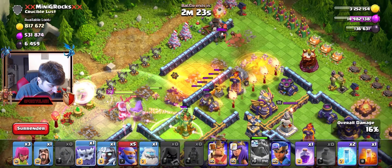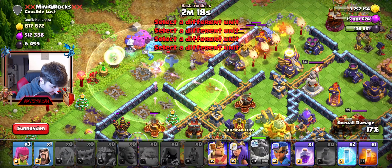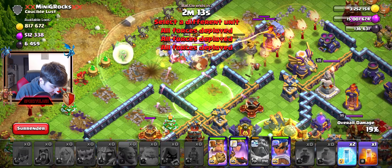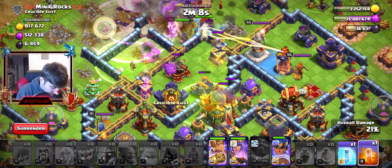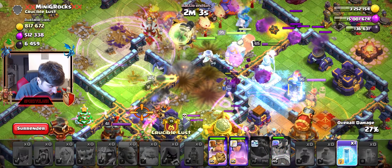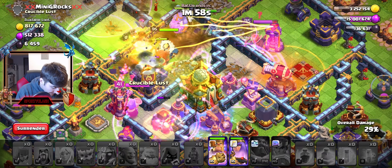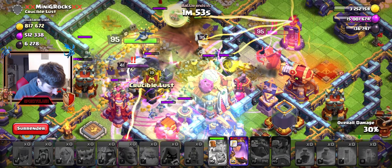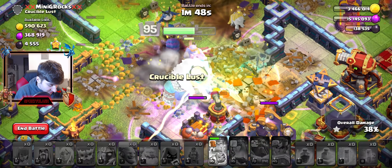I do have the Giant Gauntlet on. I'm still trying to focus on the attack but also trying to get the King in there as quick as possible. It's really weird not seeing those Bowlers at max level — they've been max level for a while. My King is charging in there and I'm about to use his ability pretty shortly — right about now.